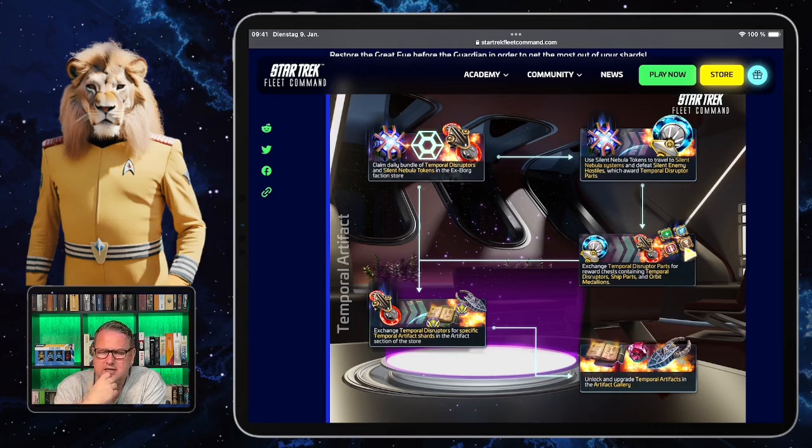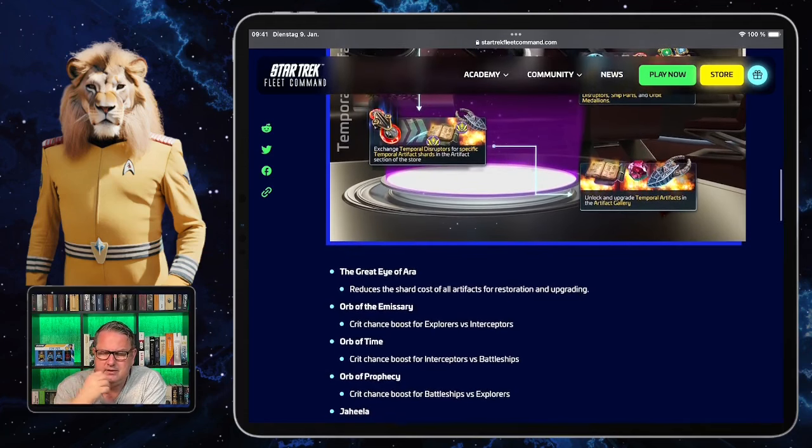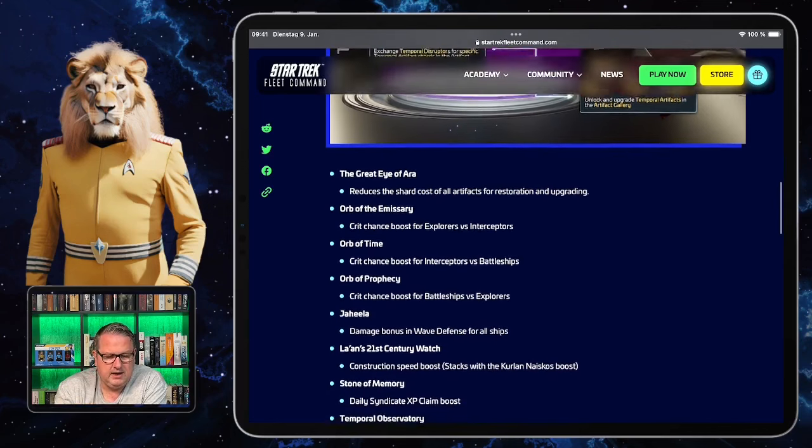This is a noon video in Central European Time — an early morning video for others. Scopely says the first temporal artifact you should get is the Great Eye of Error, because it reduces the shard cost of all artifacts for restoration and upgrading. That makes the next ones cheaper, so whenever I can get something cheaper, it's a good thing.